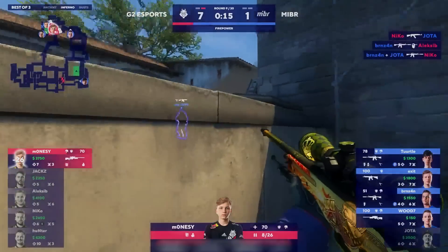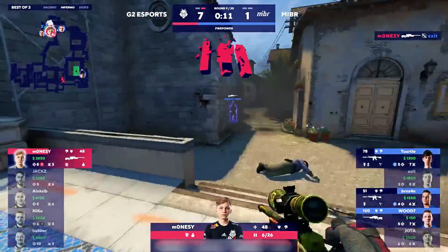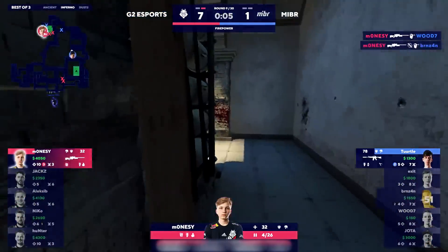Double for Vieri, and might as well have been a triple there, and Monessy is in a lot of trouble. He no-scopes one of them. He keeps going. Ten seconds, he fakes the bomb, spins around, takes down Woody, and now he's at the hunt running up close and personal.